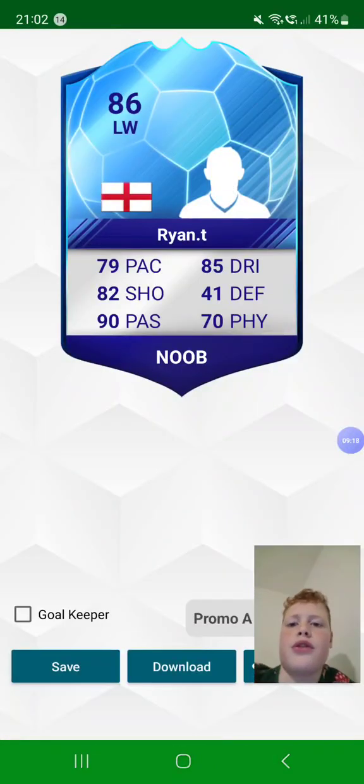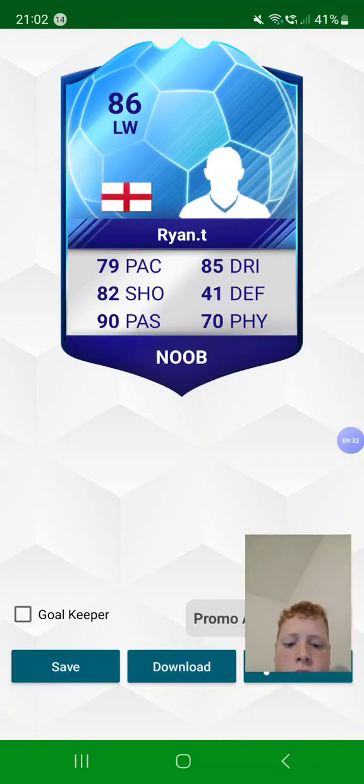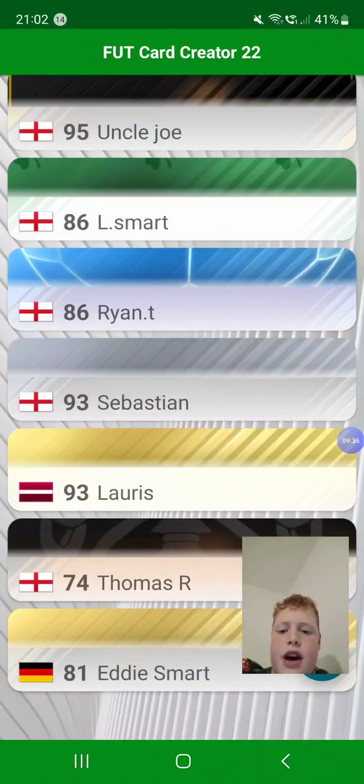Then Ryan Thomas, one of my new friends — 86-rated left winger, English. Ryan T: 79 pace, 82 shot, 90 passing, 85 dribbling, 41 defending, and 70 physicality. He's a promo A card. Sorry, my camera in the bottom corner keeps moving.